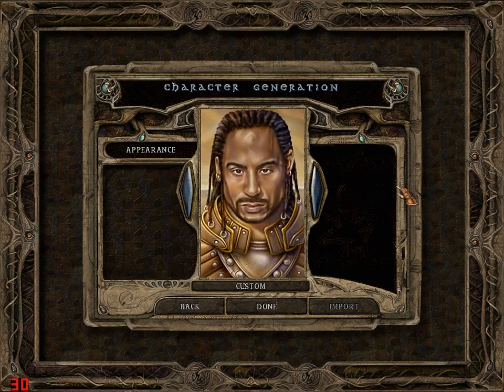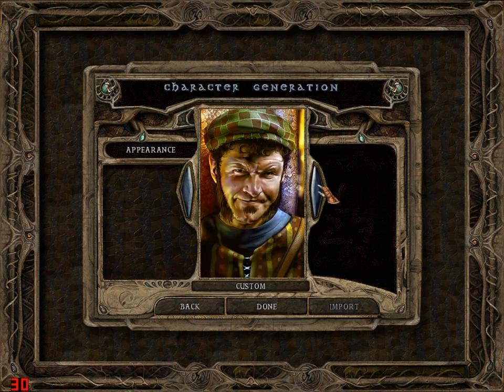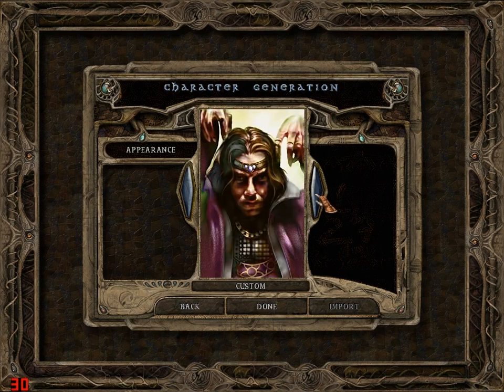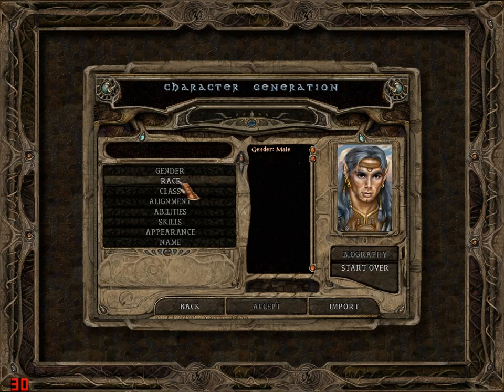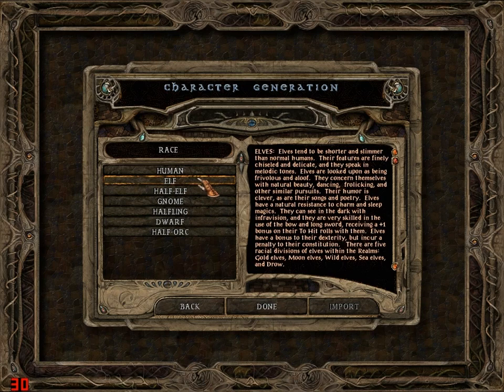Another huge thing the TotSC mod adds is it allows you to pick from the kits in Baldur's Gate 2, which I think is really awesome. I love the kits - who wants to be a plain character anyway? I'm going to go ahead and pick this guy. I think this is the guy I picked for my test run. Obviously I'm going to be an elven character.